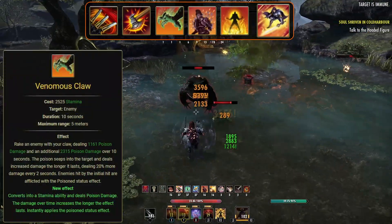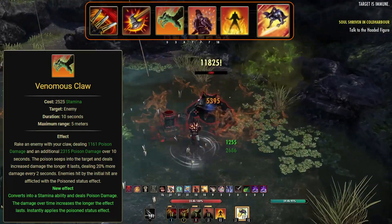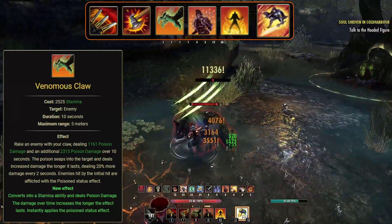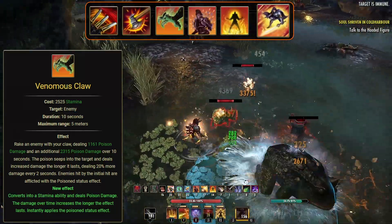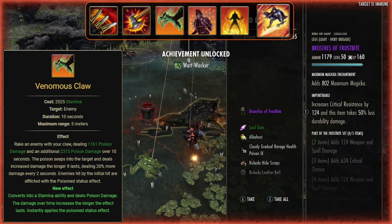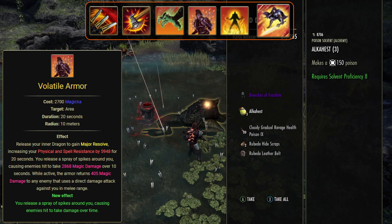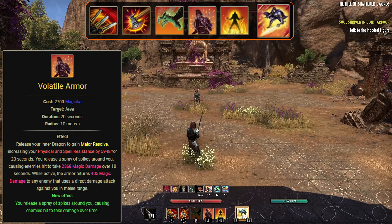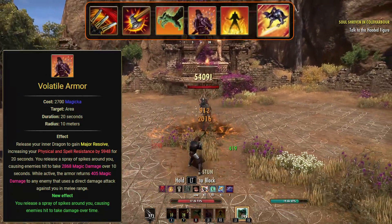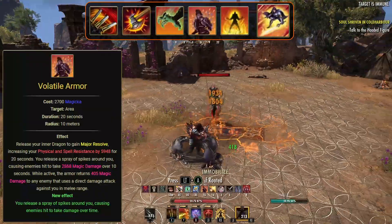Next up is Venomous Claw, morphed from Searing Strike in the Ardent Flame Tree. You'll rake an enemy with your claws dealing poison damage, and this will add a dot that deals poison damage over 14 seconds. This dot also gets stronger the longer it lasts, dealing 20% more damage every 2 seconds — so you don't want to keep reapplying it; hit them once and leave it until its duration ends. We're also using Volatile Armor, morphed from Spiked Armor in the Draconic Power skill line. You will release your Inner Dragon to gain Major Resolve, increasing our Physical and Spell resistance. You will also release a spray of spikes around us, causing enemies hit to take magic damage over 10 seconds, and while active the armor returns magic damage to any enemy that uses a direct attack against us.